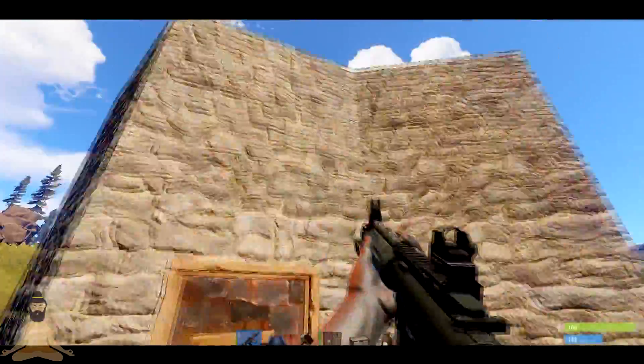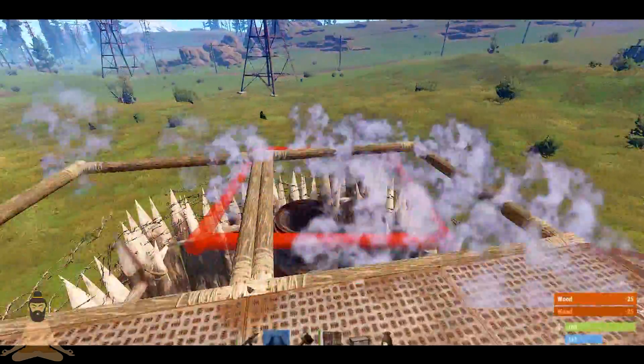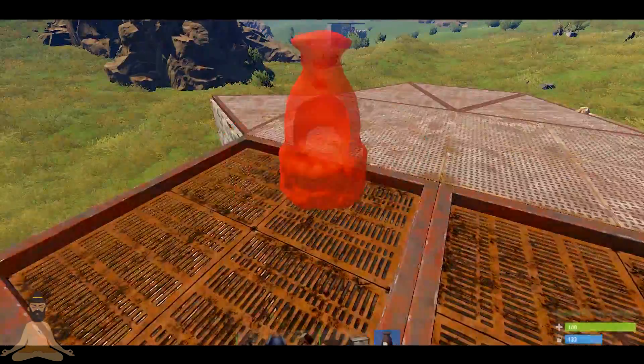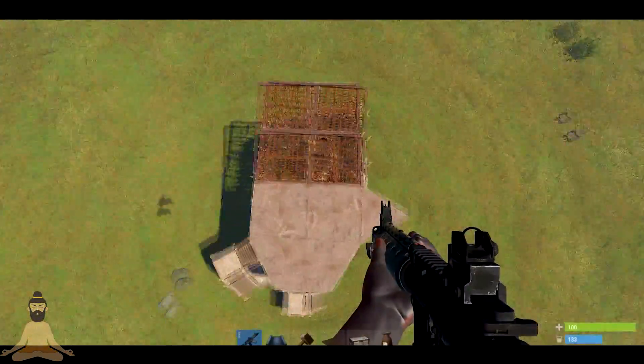Just moving to the top part — basically to close off that large furnace so people can't just build in and get your loot. With the new update you can place floor frames above a large furnace and close them with floor grills. That's what the base should look like from the top after it's fully built.